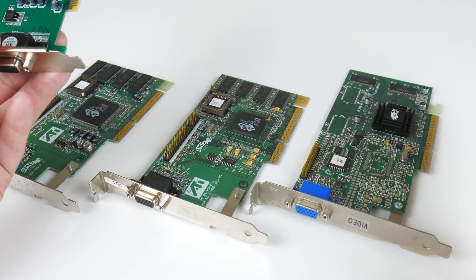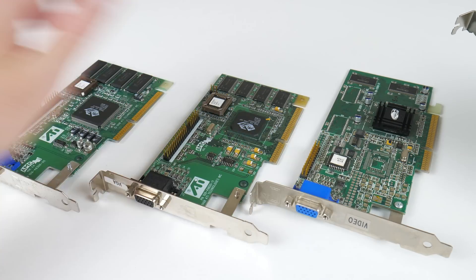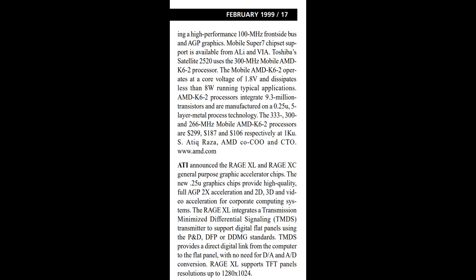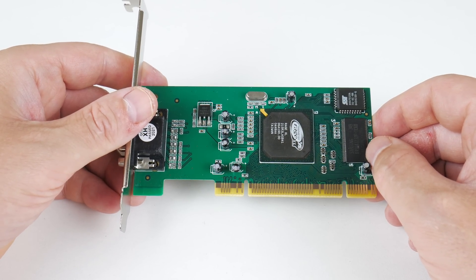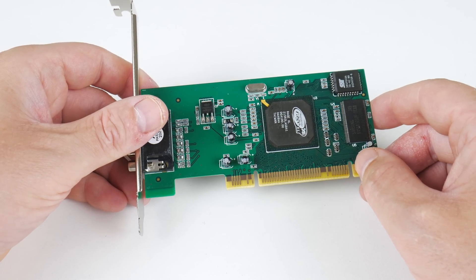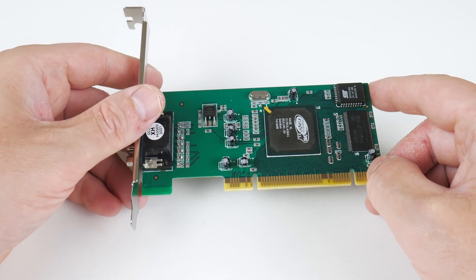The ATI Rage XL is quite interesting. Here we have a couple of Rage cards from the 2nd, 3rd and 4th generation, and when this card launched the Rage 4 was already on the market. I found a press release from February 1999 announcing the Rage XL and Rage XC graphics chips, with production scheduled for March 1999. The previous chips were built on a 350nm process; this one uses 250nm, so it runs cooler, consumes less power, and allows a little bit of overclocking.